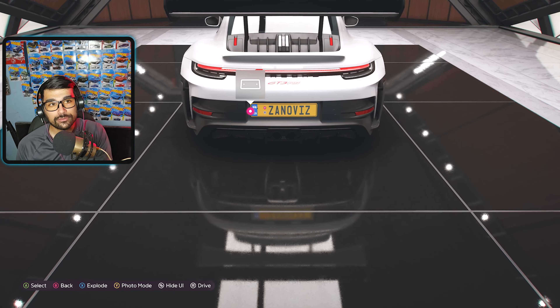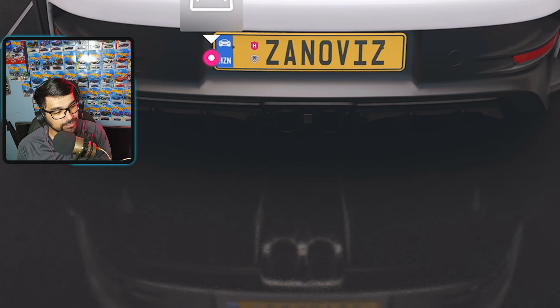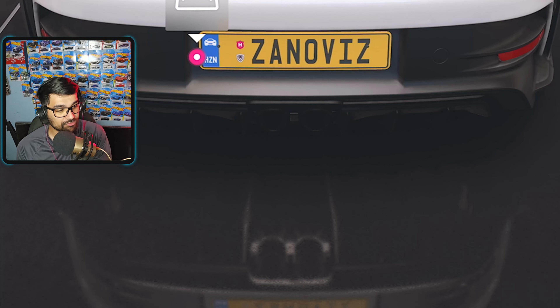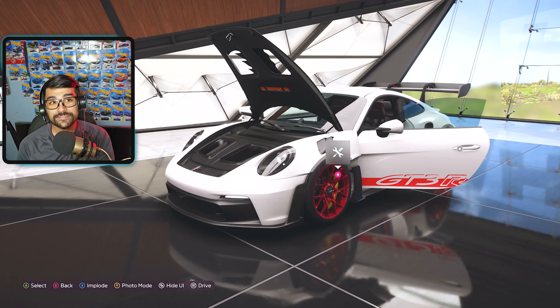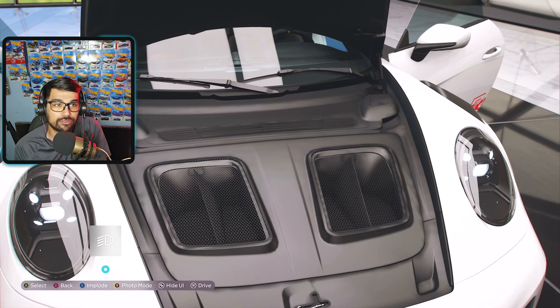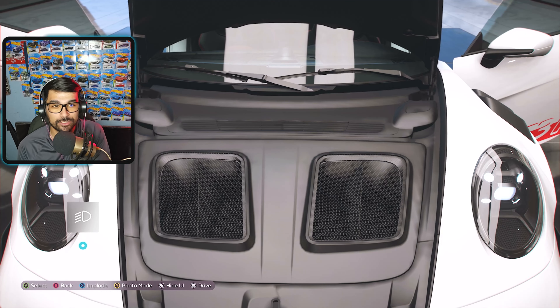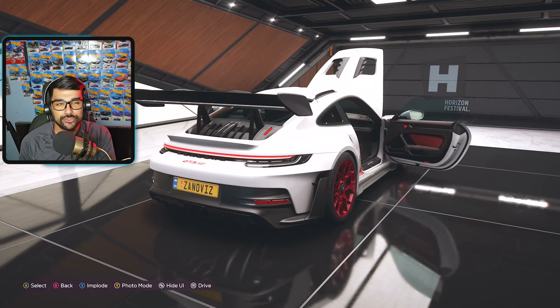The vehicle has a single outlet, dual-tipped exhaust right in the center below the license plate — you can barely see it, but if you look at the reflection of the ground you can see the exhaust tips. Exploring the vehicle, we have access to the front trunk area, though there's really no storage space like in normal Porsches, but those hood scoops are functional.